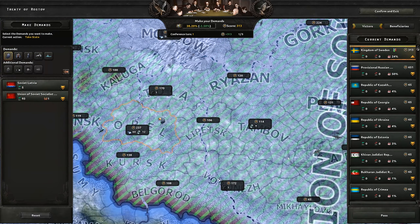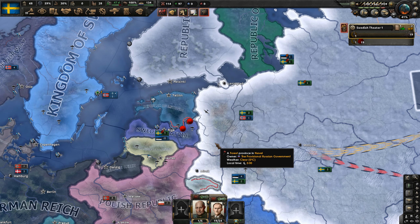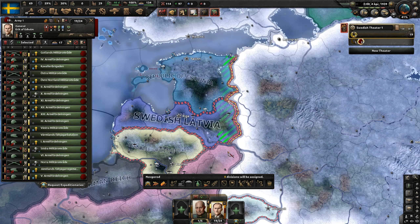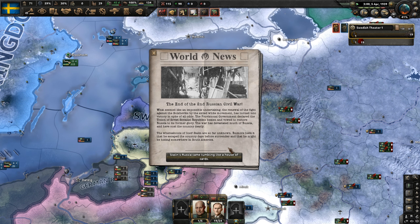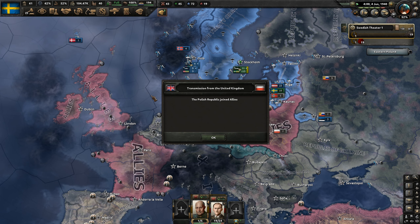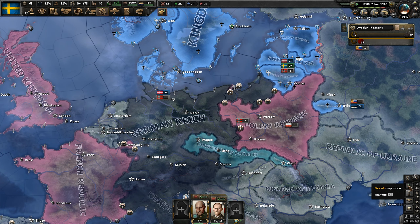Look how many republics have just broken off. The war has now ended, and we're going to have to go to war with the provisional government. Poland joins the allies. Russia's been ripped apart mostly, but the monarchists didn't come in.